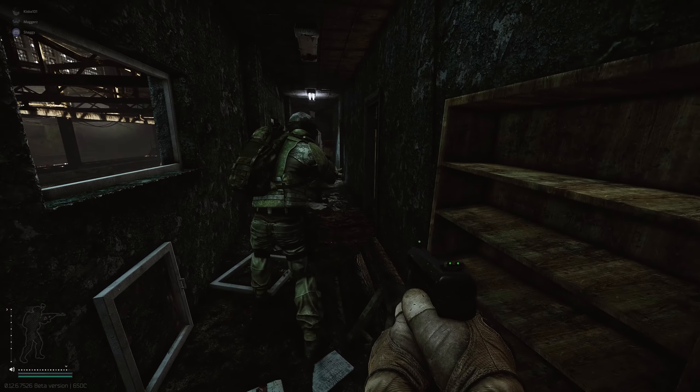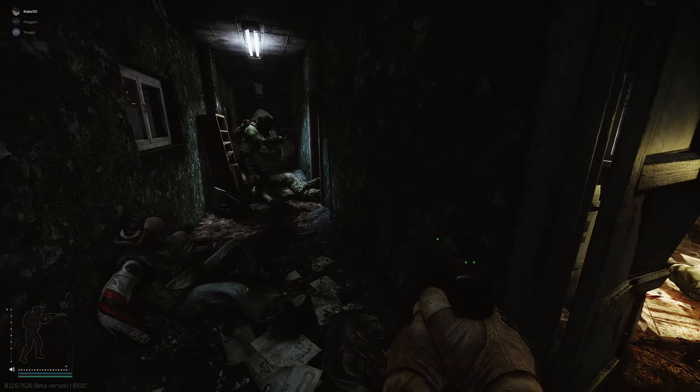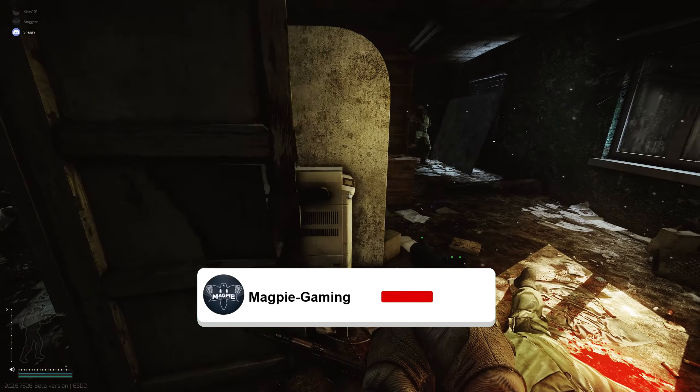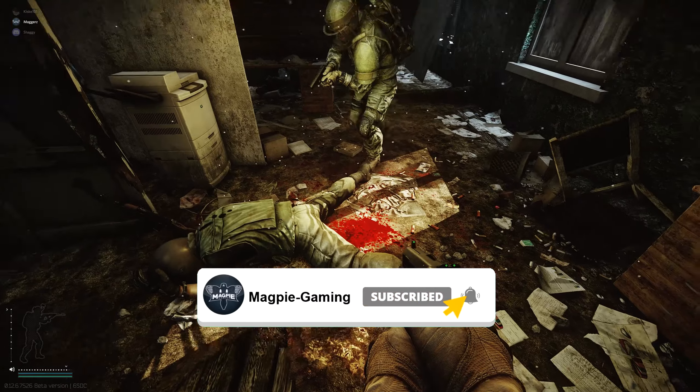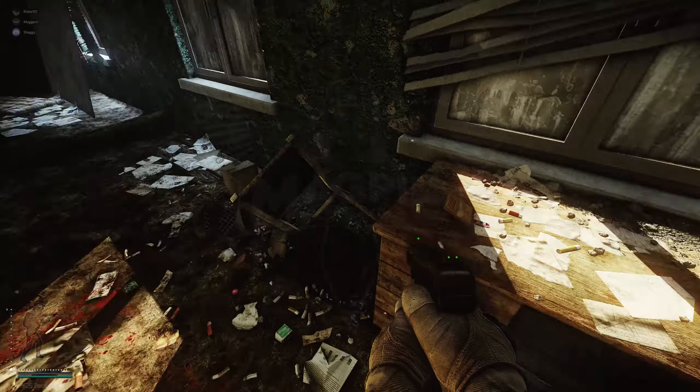It's a fairly straightforward quest. Now if you're not too familiar with the factory map, the best thing I can suggest is to do an offline raid and just have a walk around. You'll eventually find this area that you can see on the screen. And then once you're feeling a little bit more confident, you can put one of these in your secure container and head into factory and give it a go.